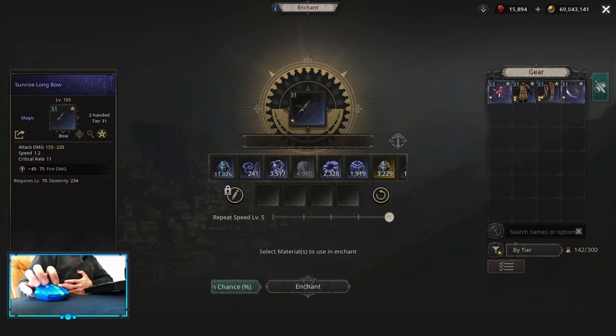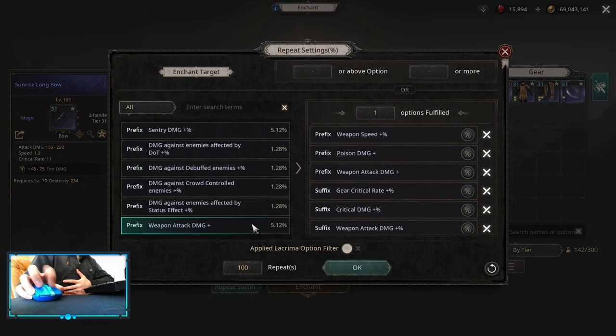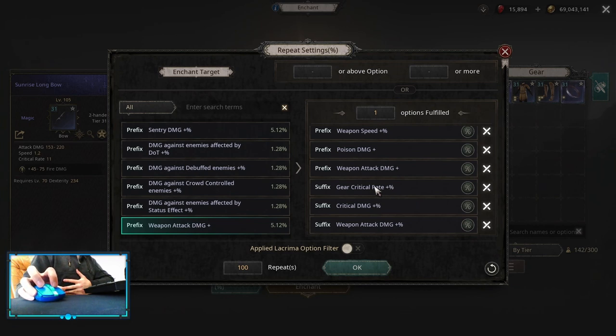For itemization: for any critical build you always look for the weapon with the highest critical base possible. For the bow it's 11. For the affixes, look for critical rate multiplier — this is the main one for any critical build, always get that first. After that, critical damage is good, Poison damage flat is good, then weapon damage multiplier, weapon speed, or weapon damage flat. Any of those will be good.